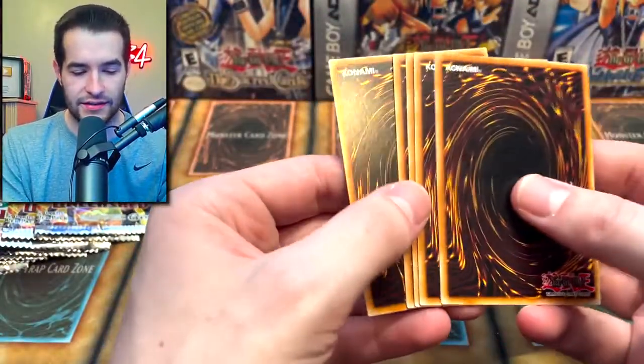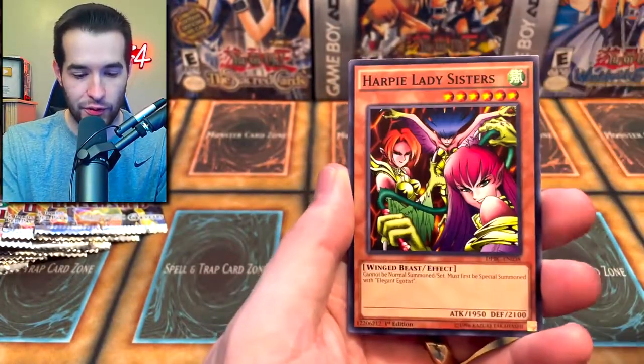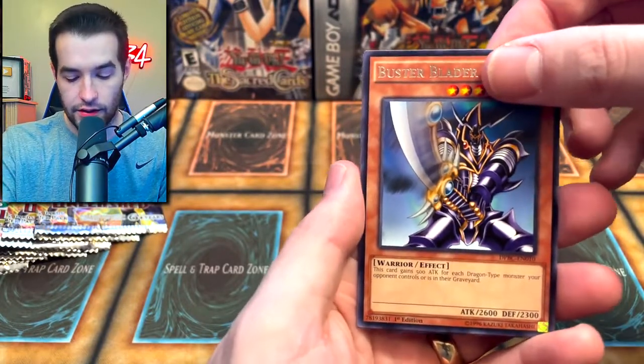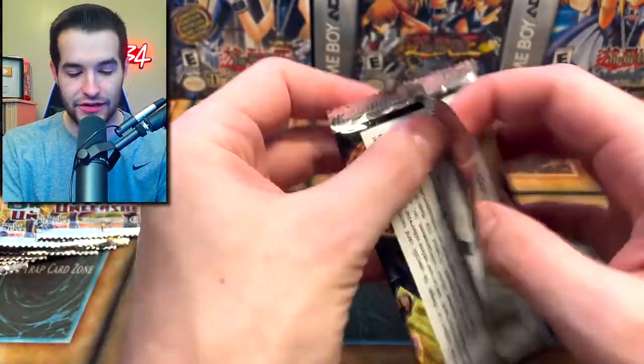Buster Blader. We have Drag Down — that's not bad for Dark World. Heartblade Sisters, Love and Catastrophe, Buster Blader. And Arch Fiend of Guilf — you guys remember when we pulled this in a secret? We had a Retro Pack too. Those were some good times, for sure.